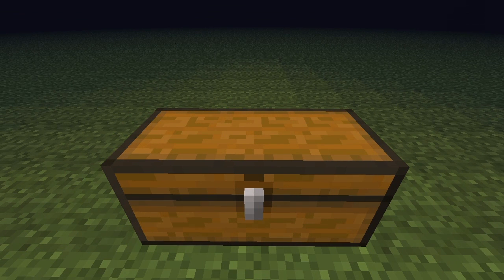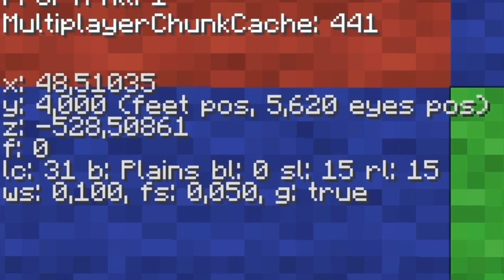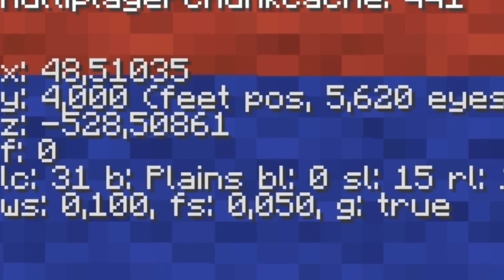Or is it? When you enter a portal you get a new position in the new dimension depending on your old position in the old dimension. I guess you already know the formula. If you travel from the overworld to the nether, your X and Z coordinates get divided by 8. And if you travel from the nether to the overworld, they get multiplied by 8.